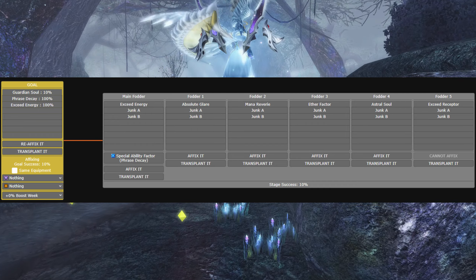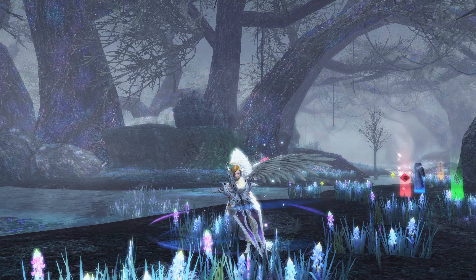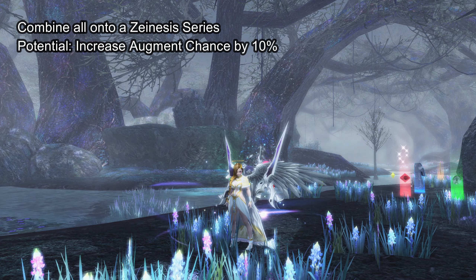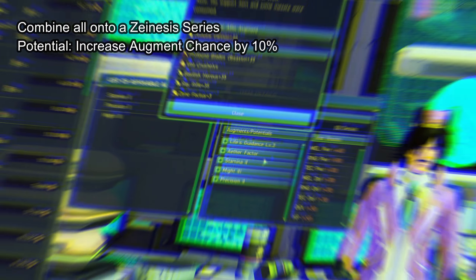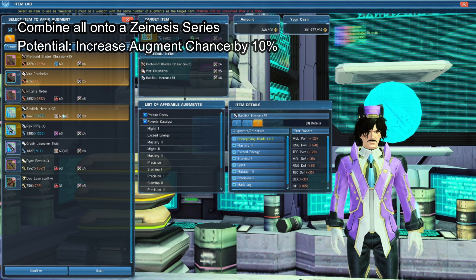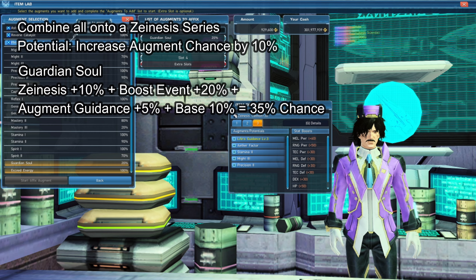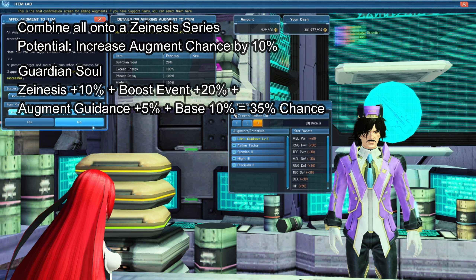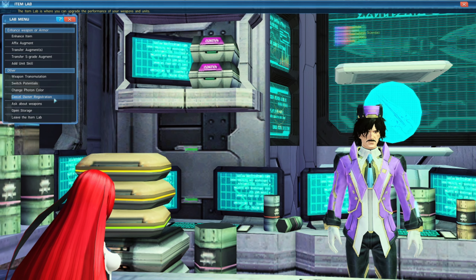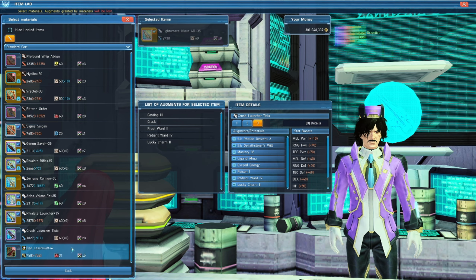This fodder piece needs to be 4 slots or less because you need to use 4-slot Protection Capsules, which are acquired by exchanging 10 Recycle Badges for one. 4-slot Protection Capsules refund you everything besides Augment Aid Boosters if you fail, so you can try again. There are many recipes to make this happen, but once you have all those items, combine them using a Zenesis Series as its base. Its potential at level 3 increases the chance of augmenting by a flat 10%. So when augmenting Guardian Soul, its base 10% chance plus Zenesis's 10% gives 20%, and with a boost week starting March 30th adding a flat 20%, plus 5% Augment Guidance if added beforehand, you get a 35% chance of success.